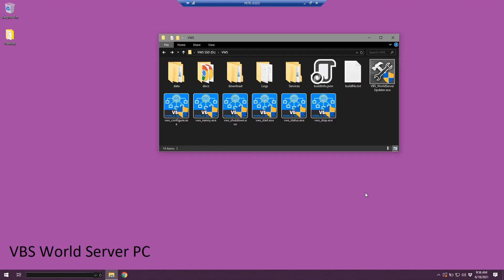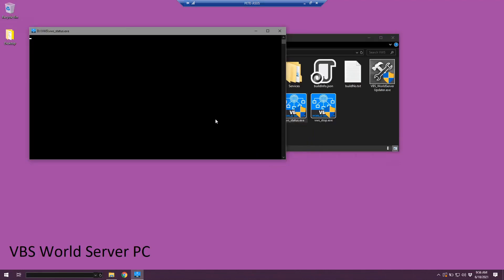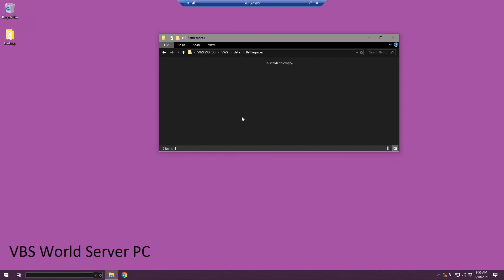On my local area network here I'm running the VBS world server on a separate computer. I've already started it up but we can quickly check its status by running the status executable. It's running here on the separate PC and we can also see that in the data battle spaces folder there are currently no battle spaces stored on the VBS world server. Let's have a quick refresher on how we interact with the world server from a VBS4 client.